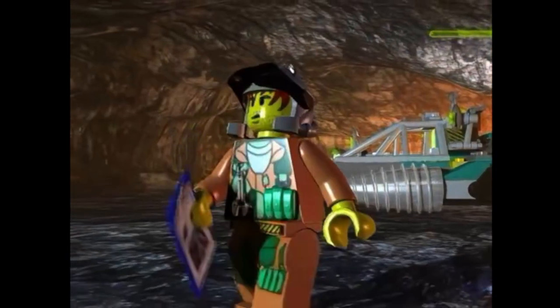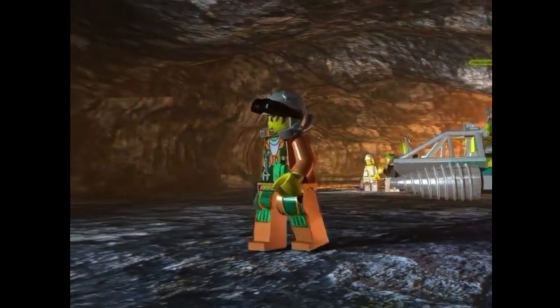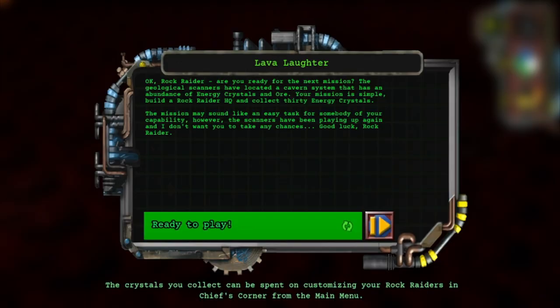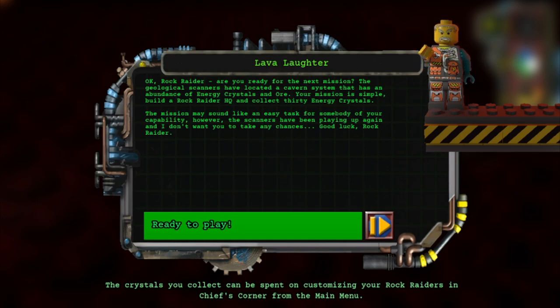Should we be in this lava cavern right next to the lava? Yes. They're doing great — they have a Chrome Crusher out. Rock Raider, are you ready for the next mission? The geological scanners have located a cavern system that has an abundance of energy crystals and ore. Your mission is simple: build a Rock Raider HQ and collect 30 energy crystals. The mission may sound like an easy task, however the scanners have been playing up again, and I don't want you to take any chances. Good luck, Rock Raider.